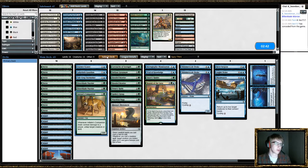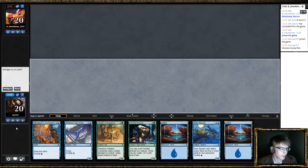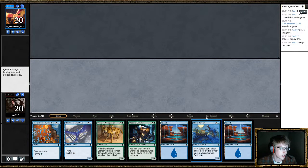I think being on the play is gonna be much better. He does have that seven drop. Hopefully he stumbles on mana a little bit, and we can exploit that. I think I am gonna keep this. I'm gonna turn-one cycle River Serpent, turn-two cycle Drake. So I'm gonna get three draws before I start getting punished for not having a forest. And this is fine.